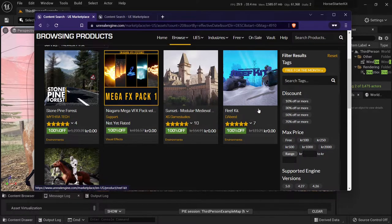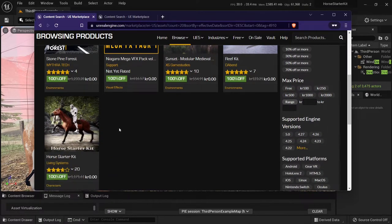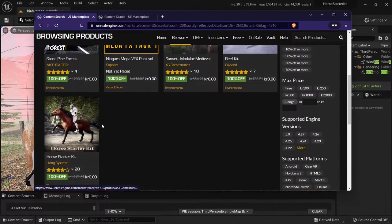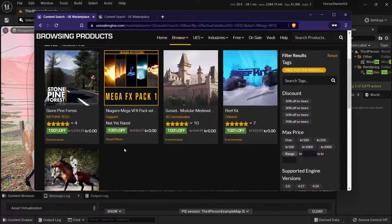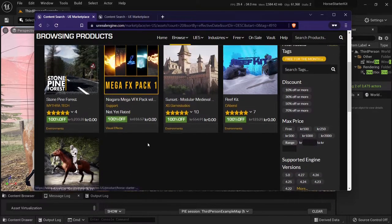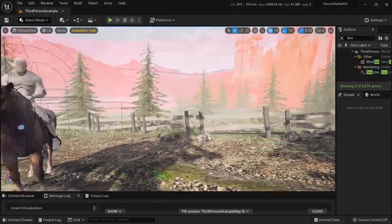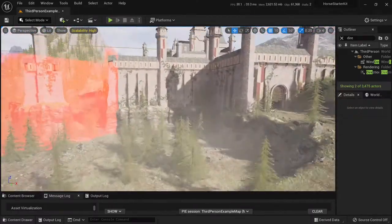My favorite one out of this — what I did is I took the castle environment, put a horse in it just to test it out, and added one laser beam to the horse. Here it is, this is the environment, it's really nice.